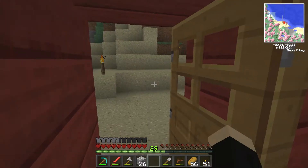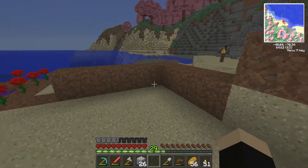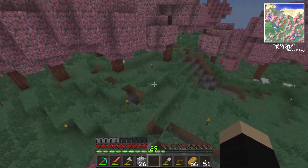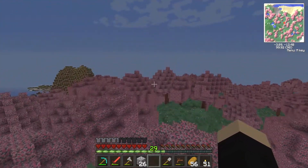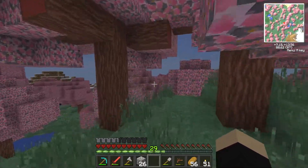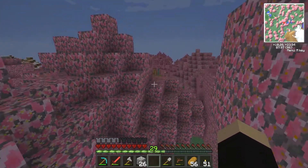Hey guys, Rage Vipers here and welcome back to episode 9 of the Pyros mod pack. Today we are going to be preparing to go to the twilight forest. We did go there last episode and I ended it in the twilight forest, so I just came back. When I came through the portal a light creeper did explode so I had to tidy that up, and we now have got a bit more glowstone.